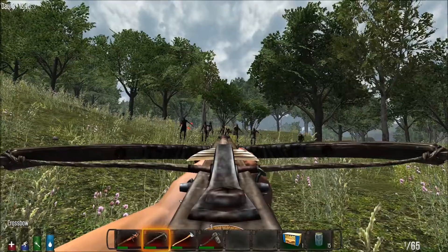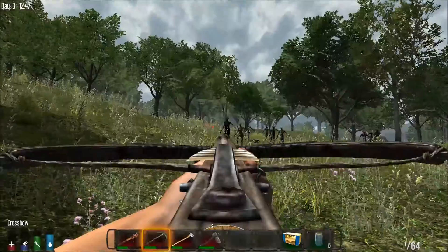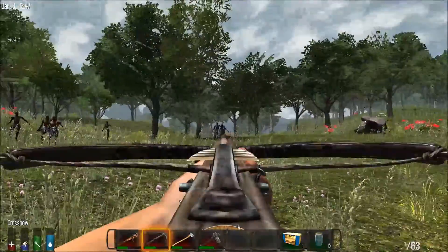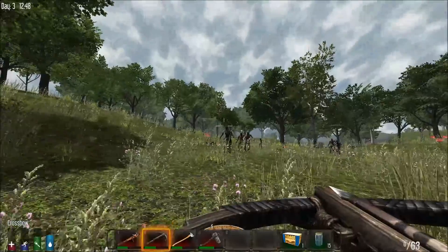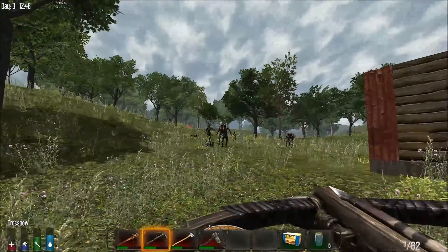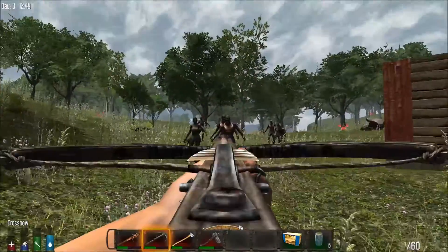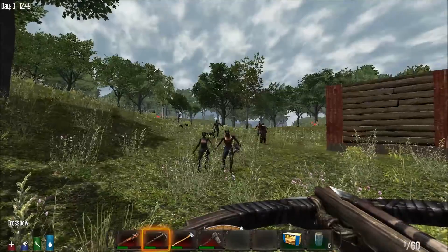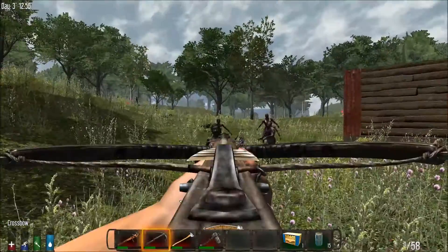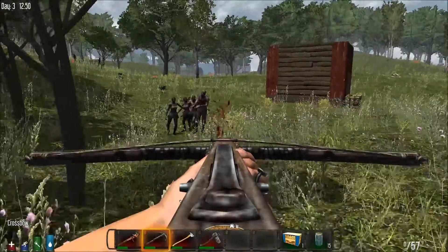Welcome back everybody to Seven Days to Die. I wanted to get you guys in on this — I'm going to take on a horde here with just my bow and maybe a melee weapon. I wanted you guys to see how sometimes it's easy. This is a fairly small group; I can just side-skirt them the whole time, basically kiting them, shooting one, hiding, then shooting some more.